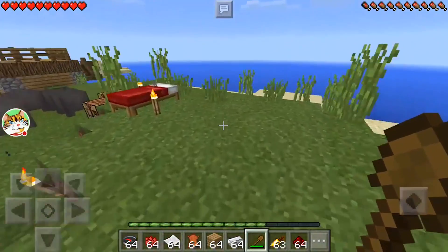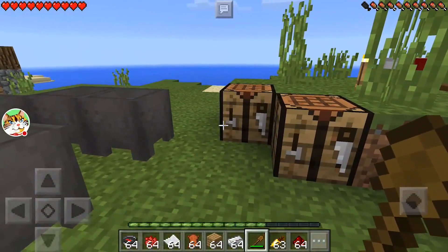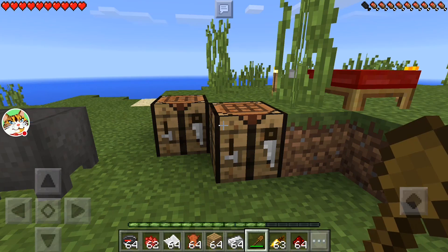The second crafting recipe exclusive to the Pocket Edition is one I quite like — because have you ever tried to find cocoa beans because you need to dye some brown wool or just something like that, and had problems with it? Well, the Pocket Edition has sorted that out because there's actually a crafting recipe for it. It's a tricky crafting recipe because it requires three separate dyes — it's grey, red, and yellow. I don't know how that makes brown, maybe I don't know my colour combinations, but you combine those three colours together and you get some cocoa beans, which is so cool. Let's craft some of those right now.